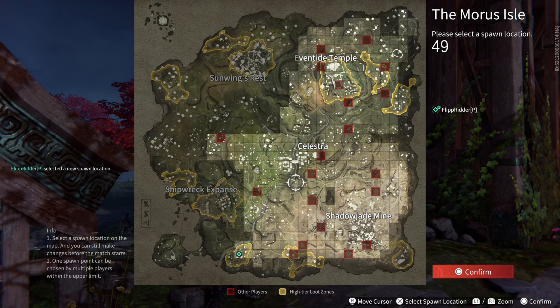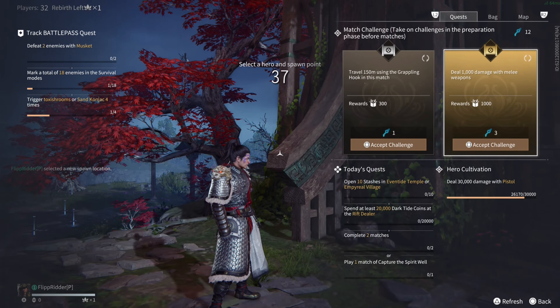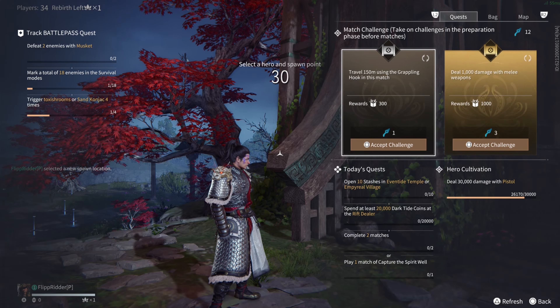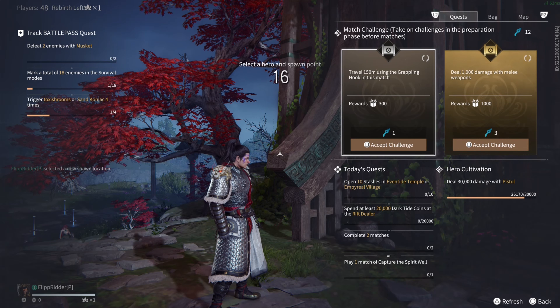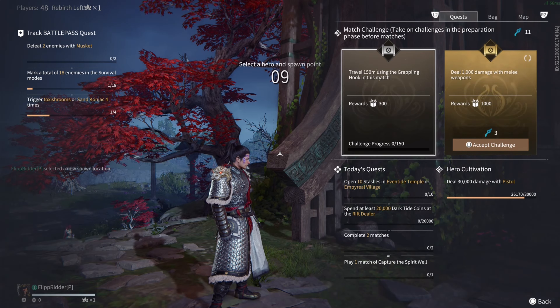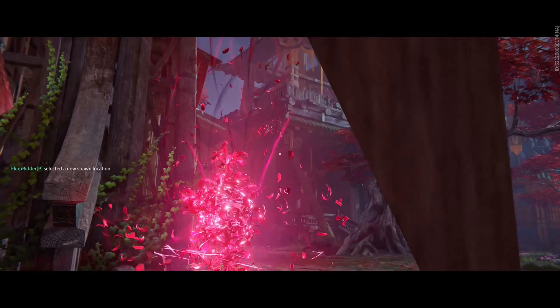The red dots are where players are. This is where you pick the mythic challenges — you can see them right here. The first one costs one mythic point to accept; the second is the gold one which gives more XP so you level up faster. I'll choose the first one: travel 150 meters using the grappler — press square and accept it. I'll accept this one too since it's easy. Once you finish these challenges you'll get more XP and level up faster.